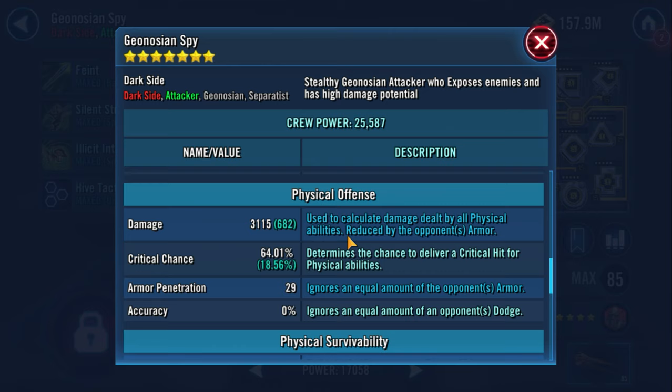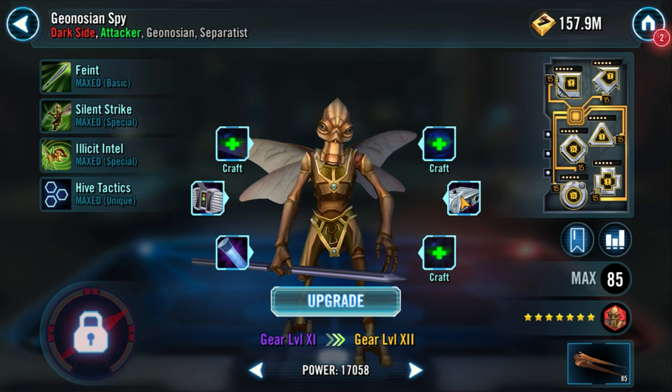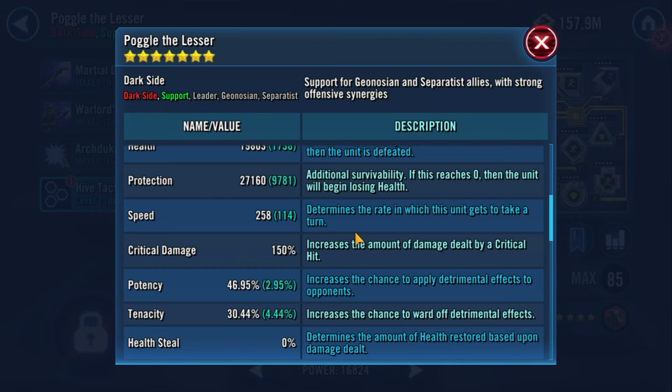Speed is unimportant on Spy because he gains 35% turn meter every time a Geonosian ally, including himself, inflicts a debuff on its turn. And since Soldier and Poggle both inflict debuffs on their basic attacks and Sun Fak inflicts debuffs on his special, Spy gets fed a ton of turn meter. Last up is Poggle. Here we just focus on speed and defense for all the reasons previously listed.